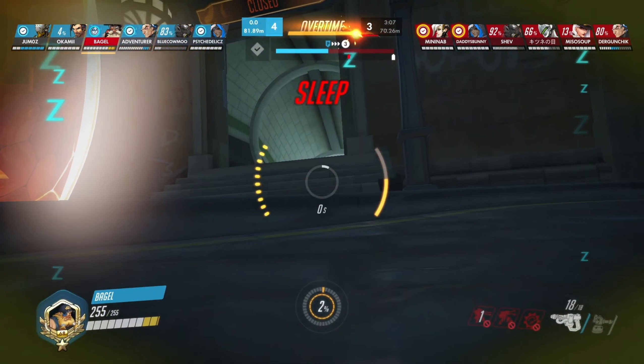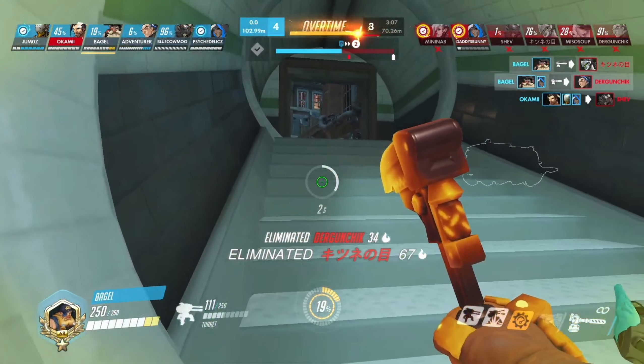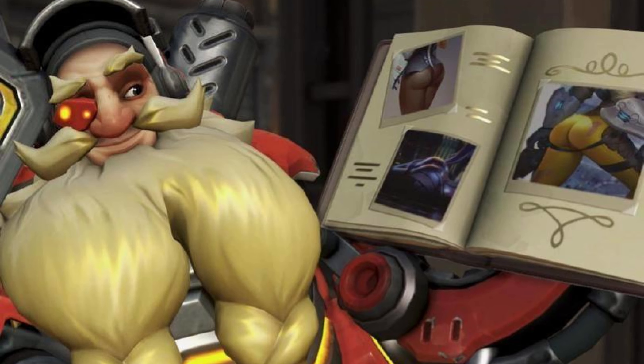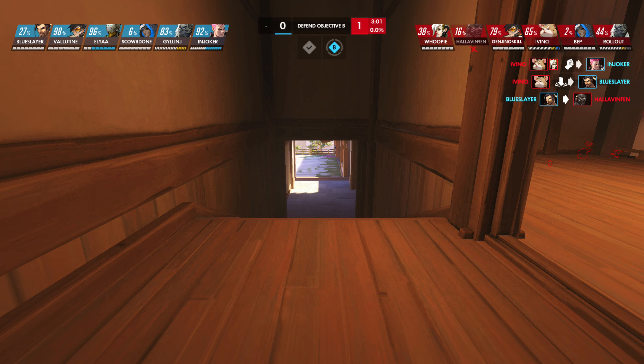Torbjorn is a great choice given the enemy dive orientation and especially the presence of a Tracer. He deals extremely high damage, but the demanding shooting mechanic does not allow free choice of targets. However, in narrow corridors it is difficult to miss, just as it is difficult not to hit the tanks. Torbjorn is resistant to diving, and his turret additionally takes space from enemy squishes.